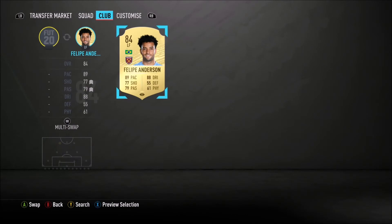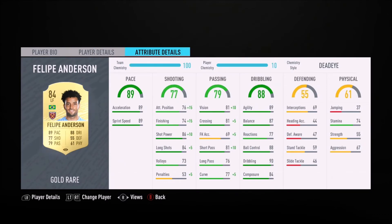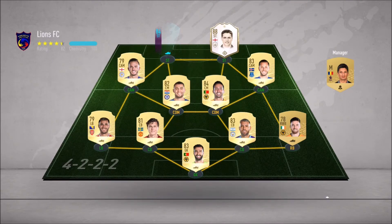In left forward we've got Felipe Anderson — a very very good left winger. This guy is incredible in this game. He's got the pace, he's got the dribbling. He was a standout player in FIFA 19 and I remember being royally impressed by how good he is.